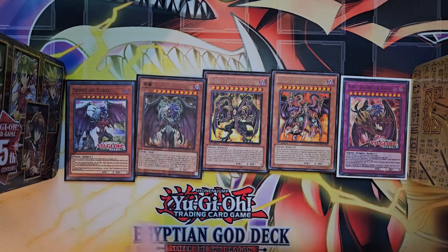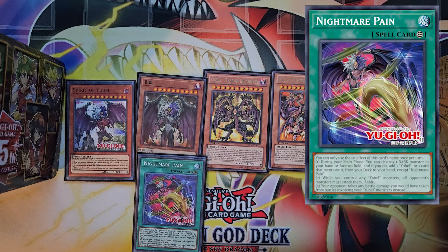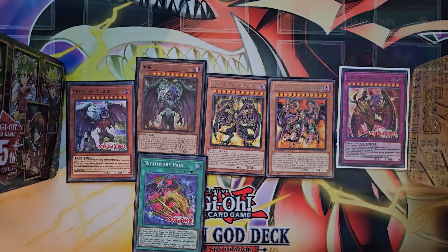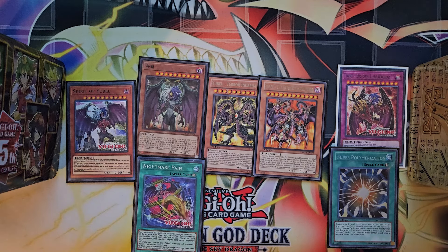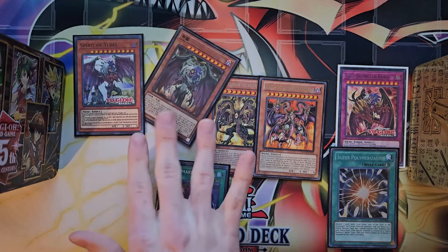The real winner with all these cards is the battle damage — this is a battle damage central deck. When your opponent swings into your Yubel with something like a Blue-Eyes White Dragon, your opponent is going to take 3,000 damage while you take none. That battle damage gets doubled when you have Nightmare Pain on the field. That's the primary strategy: use Super Poly to interrupt your opponent's plays, then with Nightmare Pain whatever they can assemble they'll have to swing into your Yubels for big damage.